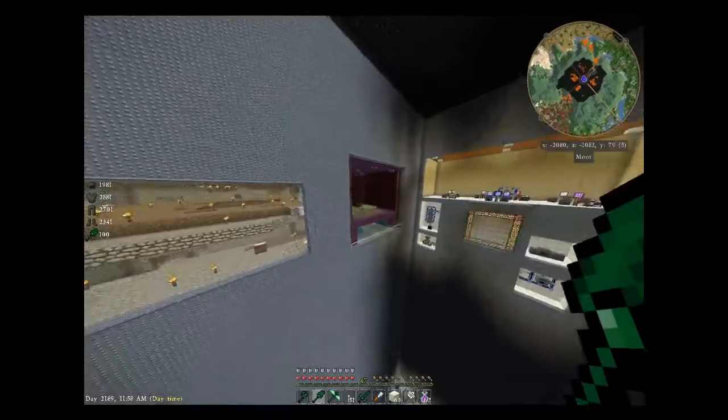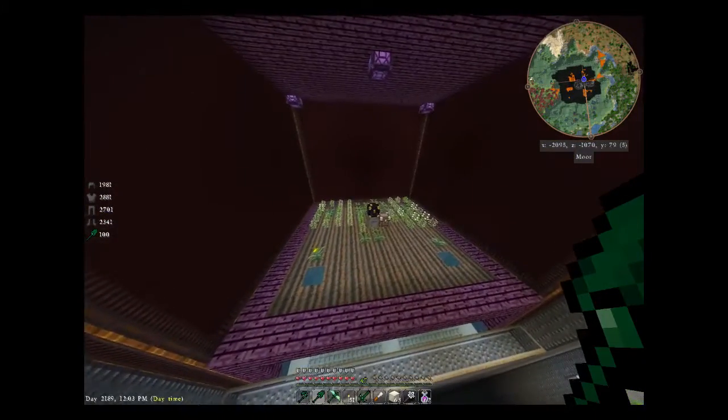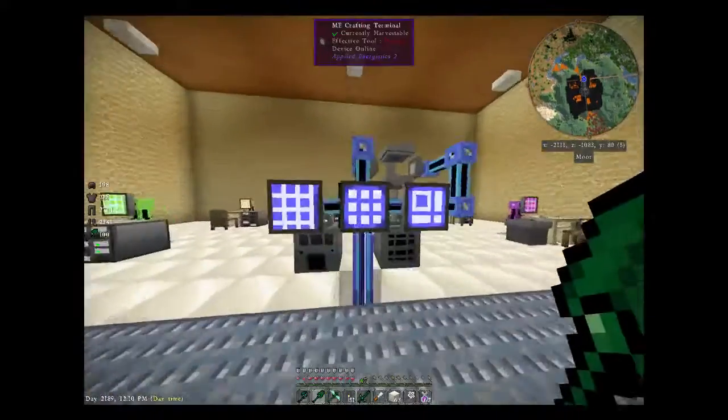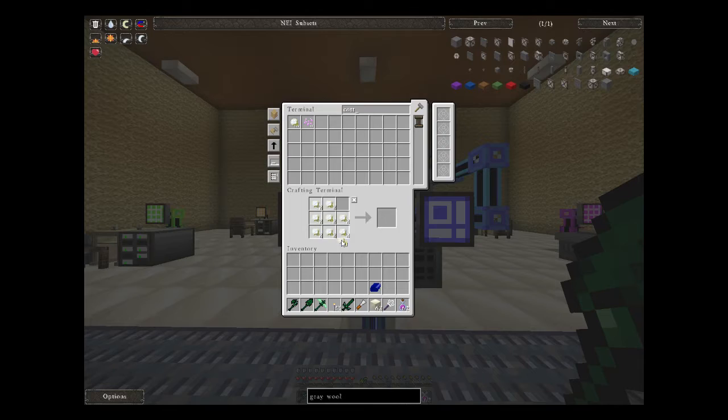Nothing's changed with the big reactors. Nothing's changed with the crops — actually, that's a lie. I did change out and put some cotton in here. We are growing cotton to get that top place finished out with the smoke. So if I go into my ME system and look for cotton, you'll see it's all in here. Make a block — and cotton. You have a cotton block.